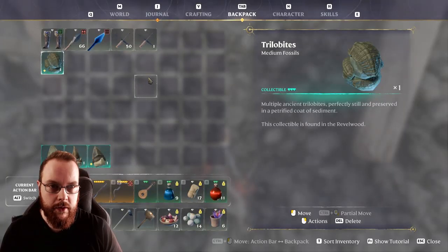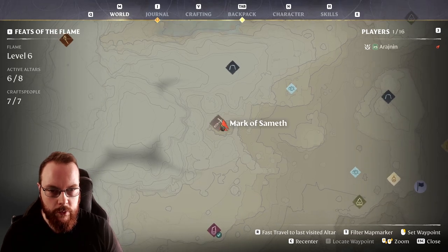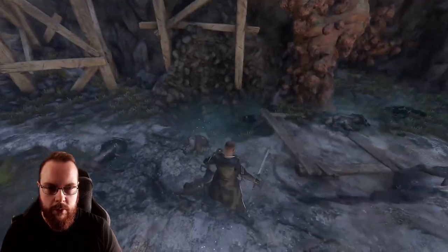As for the first one, we have the Trilobites, located in some rubble. You can explode the barrels in front of it. It is located in the Marcos Sameth at the very bottom, right about here.